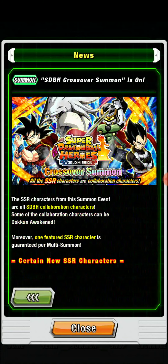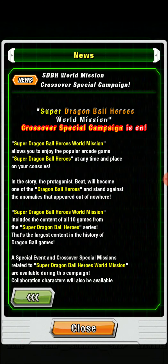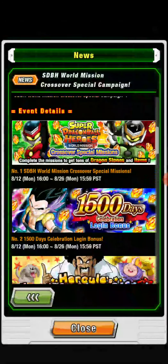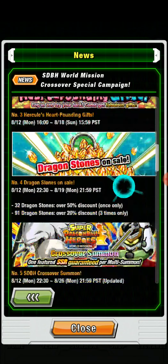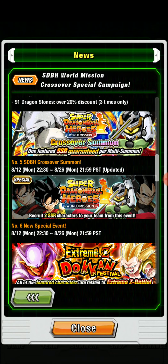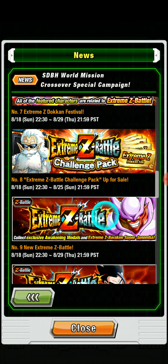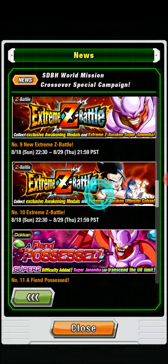We go over to the summons — of course, the banner is out. We got the events campaign. The Super Dragon Ball Heroes World Mission Crossover Campaign starts off with the missions, the celebration, and the login bonuses. There's a small stone sale — it's not great, but it's extra stones. We have the banner, then the story mission, and then starting on the 18th this weekend, we will have Janemba's EZA, his event, and Gohan's event.